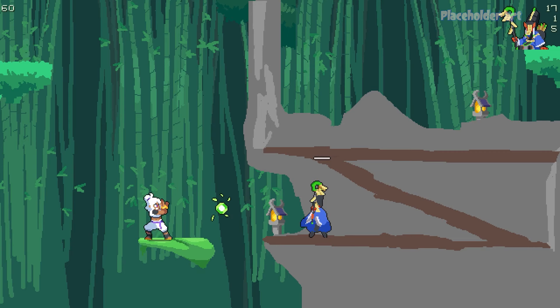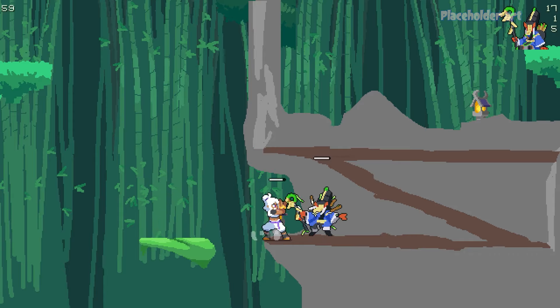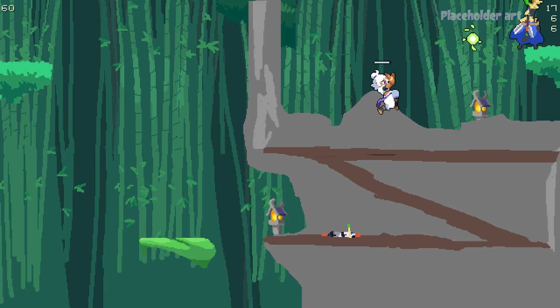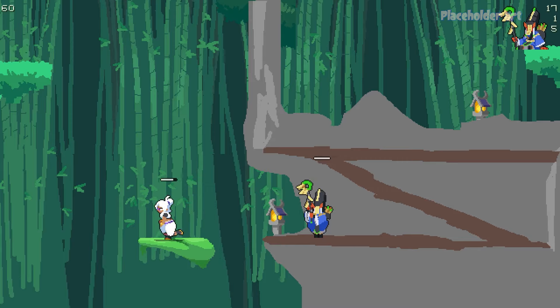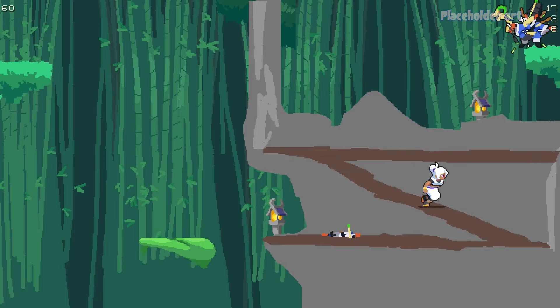Some of our ranged enemies were initially archers with a bow and arrow that they would shoot towards you. We rebranded those to be mages that shoot magic balls, because we realized arrows would have to go very fast to seem realistic and not just hover in the air. With a mage casting magic bullets, we can tweak the speed and trajectory in any way we want, which opens up a lot more possibilities for this enemy type.